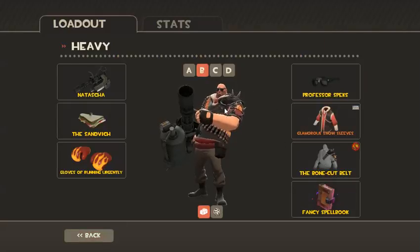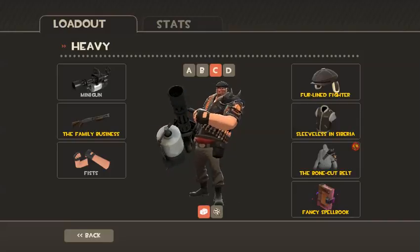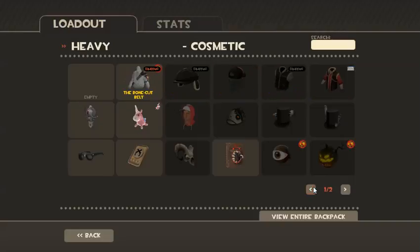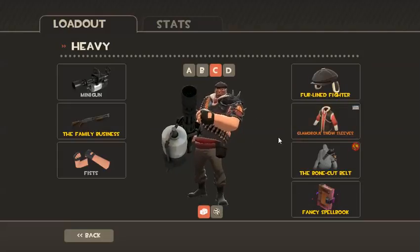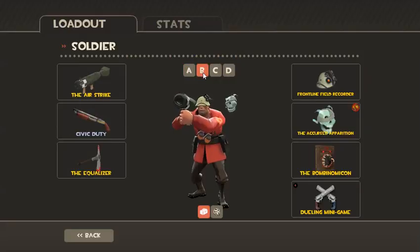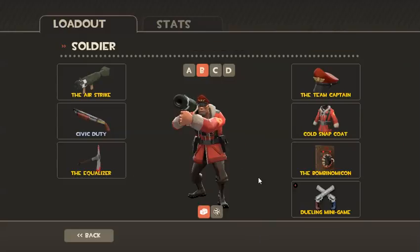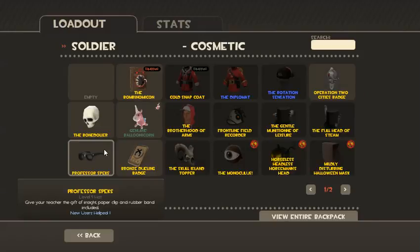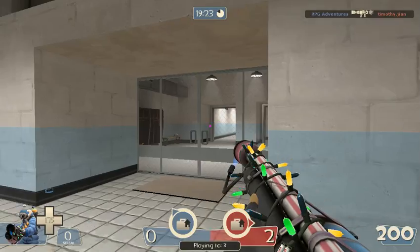Let's look at it. That's my gangster Heavy. Let's add Sleeves in Siberia, and we will try this also. The Snow Sleeves looks really good on every class, pretty much. We also got this — Team Captain, the Cold Snap Coat. Hey, that looks awesome. Amazing.